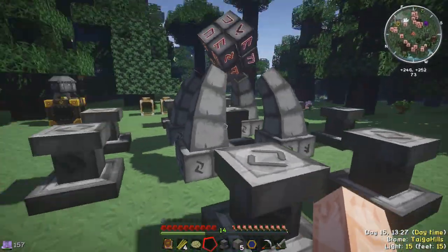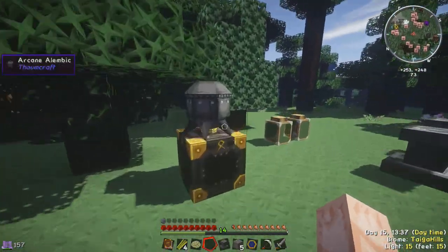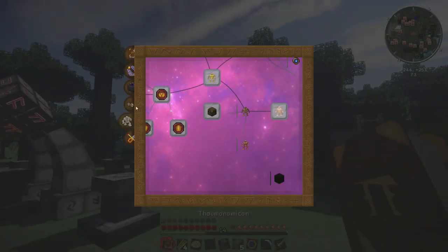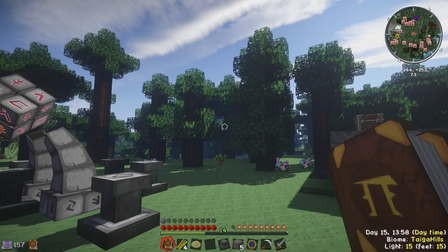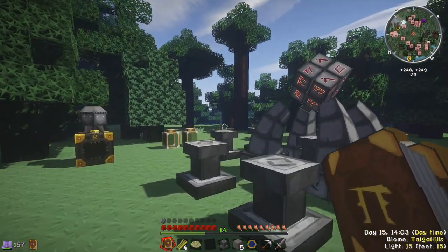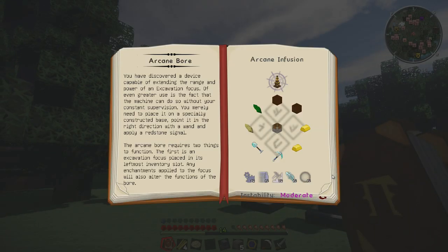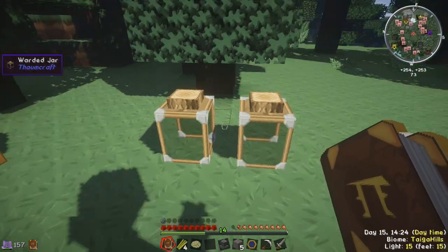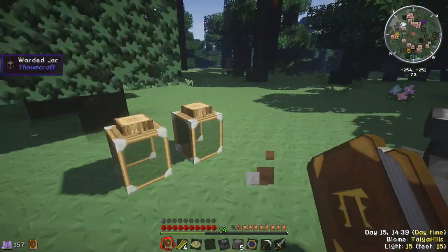Last episode we set up this arcane infusion crafting altar - the runic matrix - and we set up these guys over here: the arcane olympic and the alchemical furnace with some water jars. We did this with the intended purpose of making ourselves an arcane ball. Since last episode I've been doing a ton of research, which is also why it's taken so long - sorry guys, it's been like five days. I've been doing a ton of Thaumcraft research trying to figure things out.